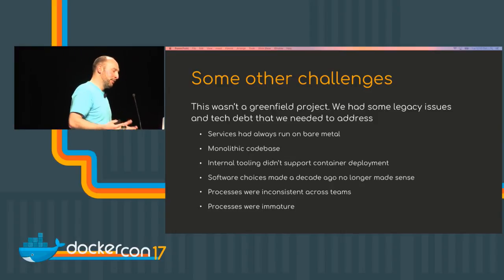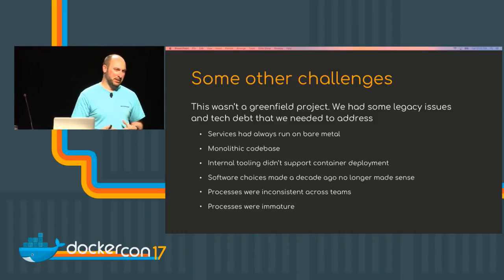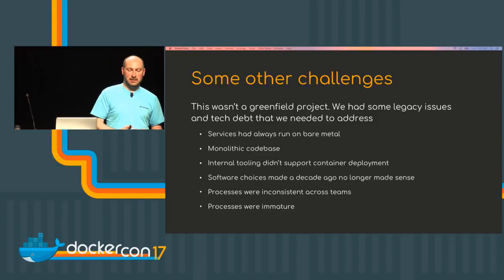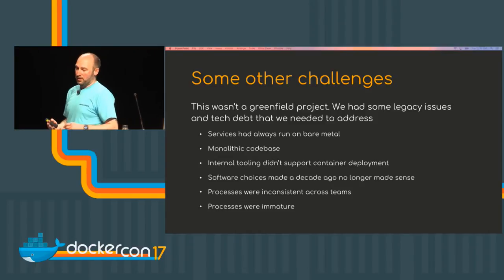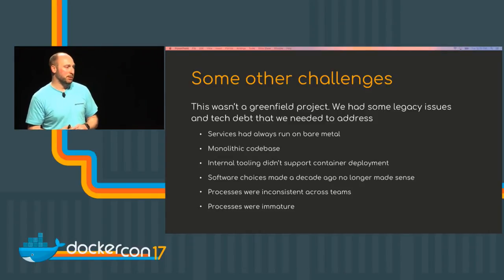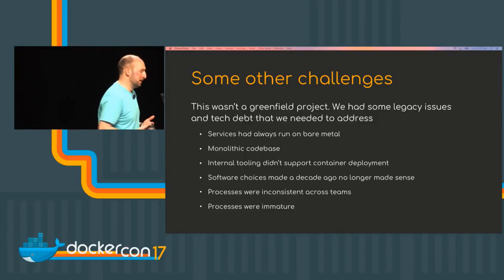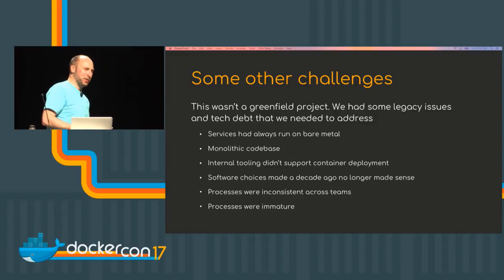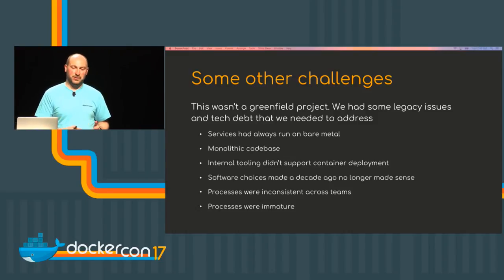We kind of needed to get everybody up to the same point. We needed the processes to mature. We couldn't have a continuous delivery pipeline with black boxes or processes that weren't well defined. This was one of the most challenging parts of the project. We had to go into teams and say: this is what we expect from your service — we can't do stuff ad hoc anymore. Everything needs to be defined in a pipeline and we need complete traceability. If your service goes down in production, we need to be able to trace it all the way back to source. We can't just have heroics where somebody logs in at three in the morning and fixes a service. We needed much more transparency and more mature processes.